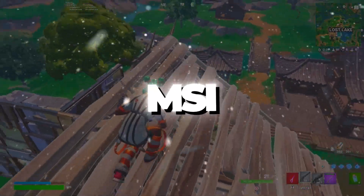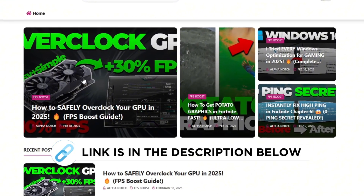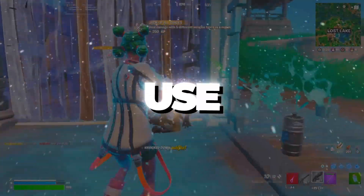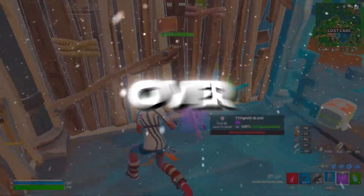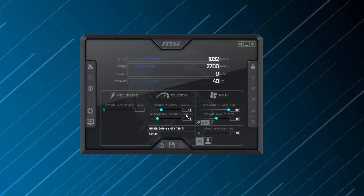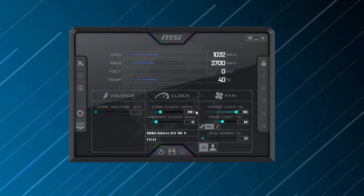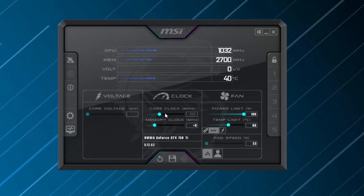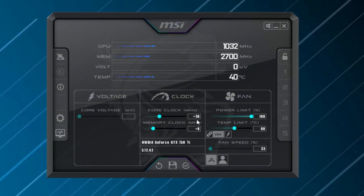Step 3: Install MSI Afterburner for GPU overclocking. You can download this file from my official website — the link is provided in the description below. To safely overclock your GPU, we will use MSI Afterburner, a powerful and widely used tool that allows precise control over clock speeds, voltages, and fan settings. Begin by adjusting the core clock for a safe overclock. Increase the core clock in small increments of 15 to 30 MHz for better precision — a good starting point is plus 20 MHz.